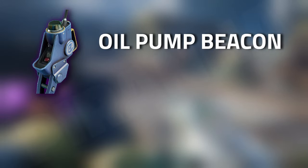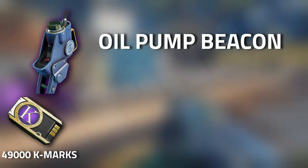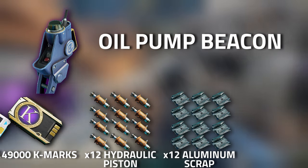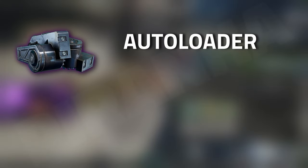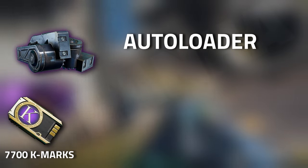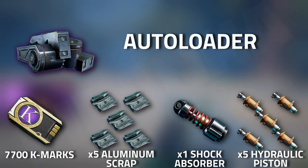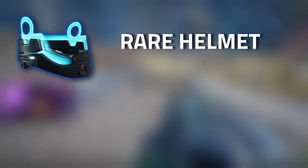Now to start off with the crafting: the Oil Pump Beacon requires 49,000 K-Marks, 12 hydraulic pistons, 12 aluminium scrap, as well as 200 ICA scripts. The Auto Loader needs 7,700 K-Marks, five aluminium scraps, one shock absorber, as well as five hydraulic pistons.